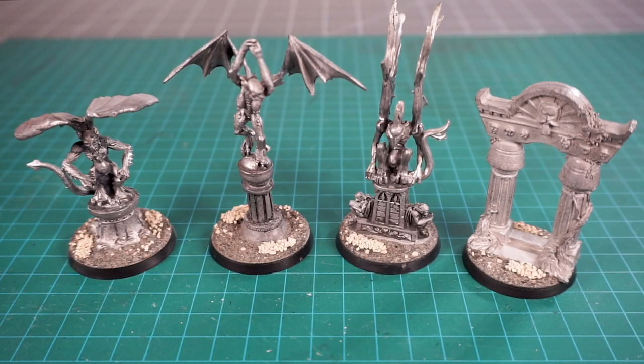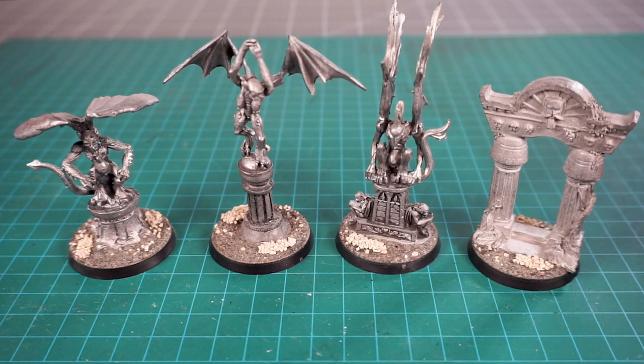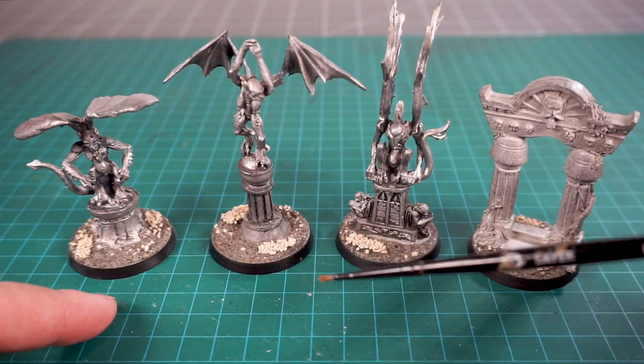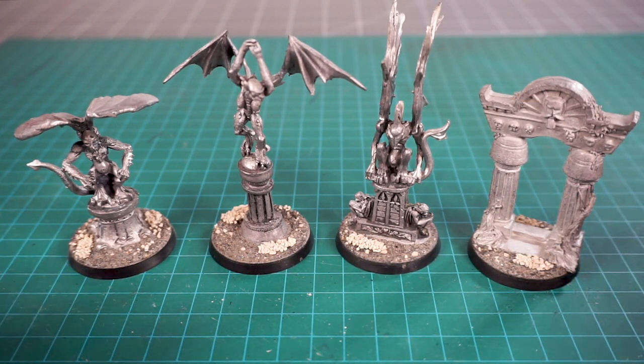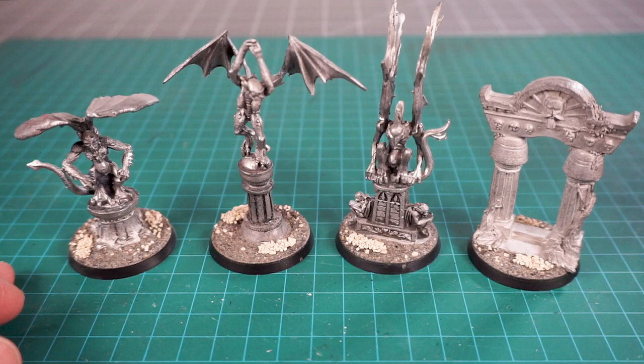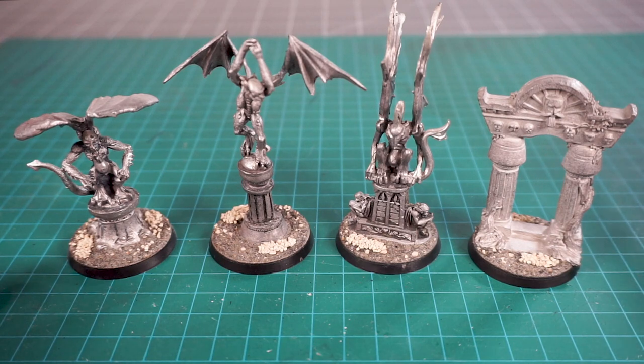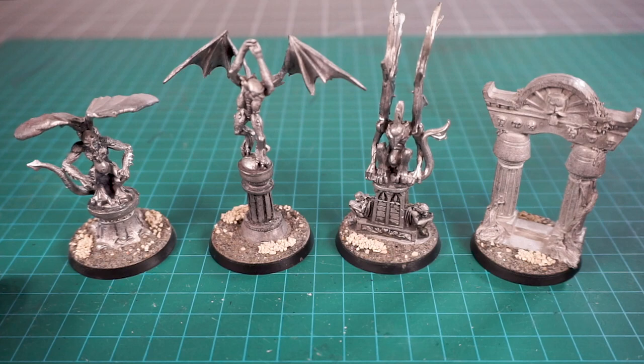Welcome back to the channel. Today we're working on something cool for our Soulblight Gravelords. What I'm really enjoying about the Gravelords is they've got all these cool mechanics, and one of them is the grave sites. You're supposed to pick a point on the battlefield and use that as a grave site. I went through my bits boxes and found some old D&D gargoyles - a little entrance step and gate type thing - and I thought these would be great grave site markers. They really fit in with the SBG aesthetic.